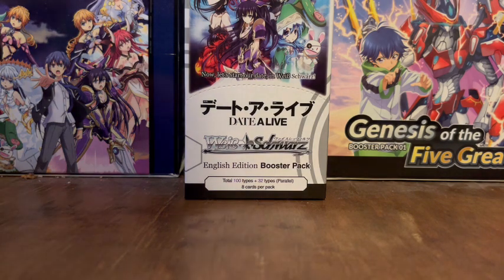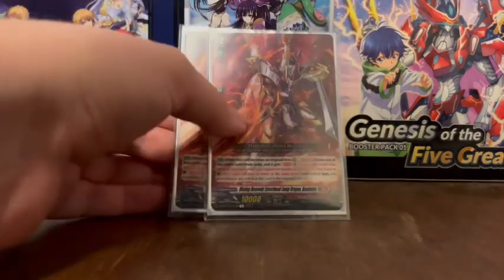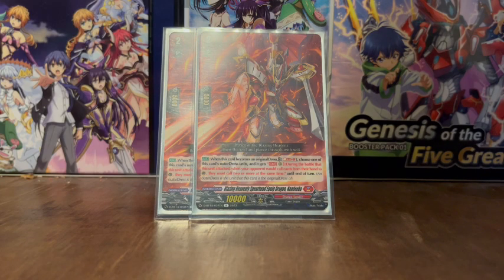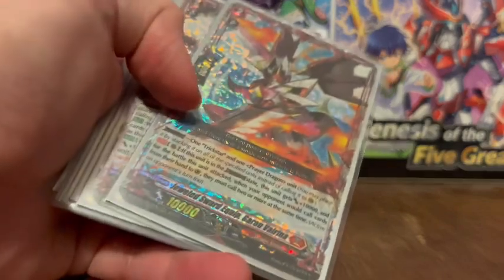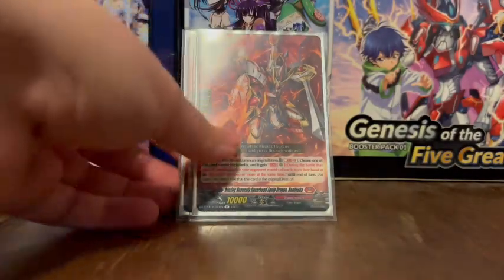Another one is Blazingly Heavenly Spear Equip Dragon, Spearhead Equip Dragon Nandika — we've got two of this one as well. When this card becomes an original dress, you Soul Blast 1, choose one of this card's outer dress units, and it gets the following effect: during the battle that this unit attacked, when your opponent would call cards from the hand to the Guardian Circle, they must call two or more — essentially the same effect as Garo Verina.